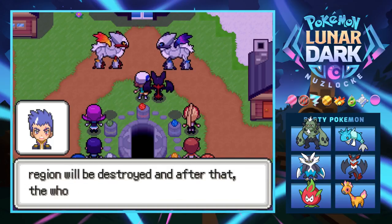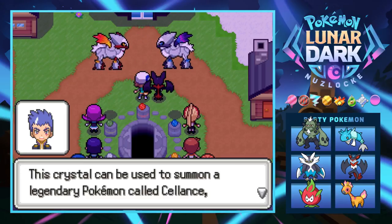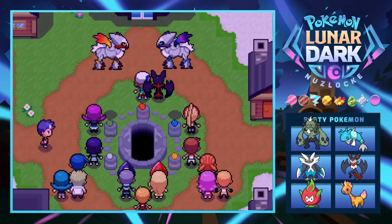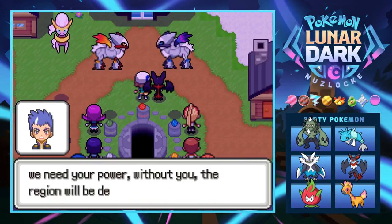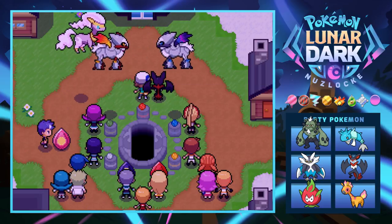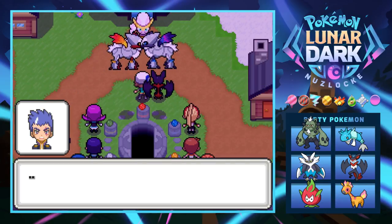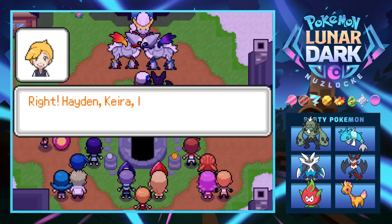Their clash in strength and power means this battle won't have a winner — everyone will lose. Professor Pinewood reveals a balance crystal that can summon a legendary pokemon called Celance, which has the power to soothe and calm anything. We summon Celance to try to stop Lunaro and Solaron from fighting. The crystals are controlling the legendaries — they have no free will. We need to get the sun and moon crystals away from the team leaders. Rodney and Kyra hold back the grunts while we grab the crystals.